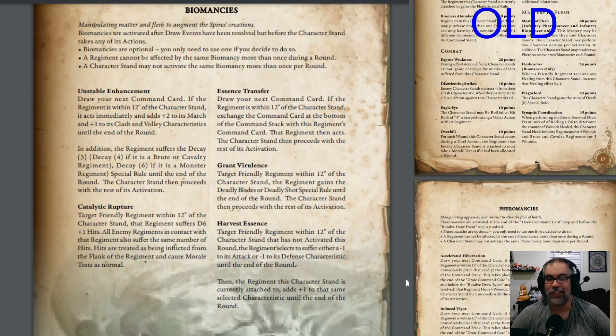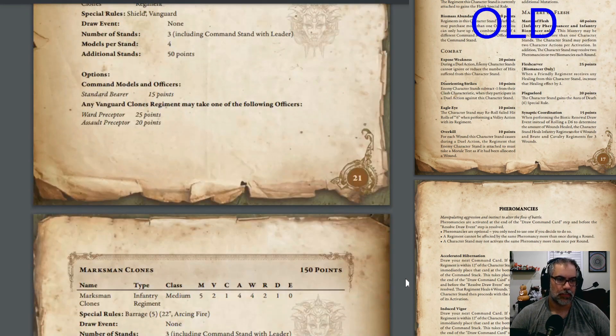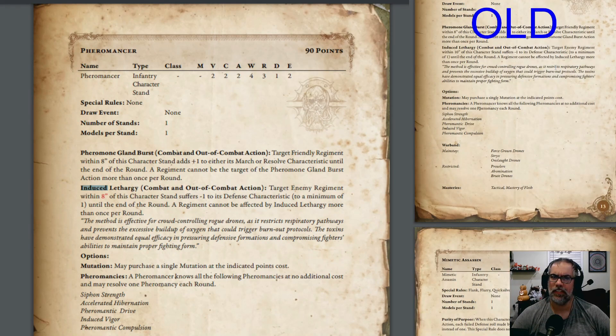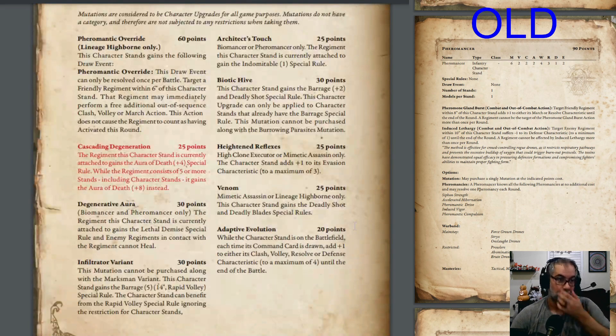No changes to the Pheromancers or Biomancers themselves. One thing I almost missed when scrolling through — it's a tiny bit of red — is that Pheromancers' Induced Lethargy is now 8 inches instead of 10. Induced Lethargy is super great because it gives your opponent minus one to their defense until the end of the round. Making it a little bit shorter is a reasonable tradeoff — it means you have to be closer to your opponent to make it happen, but you are harming them in a very meaningful way.